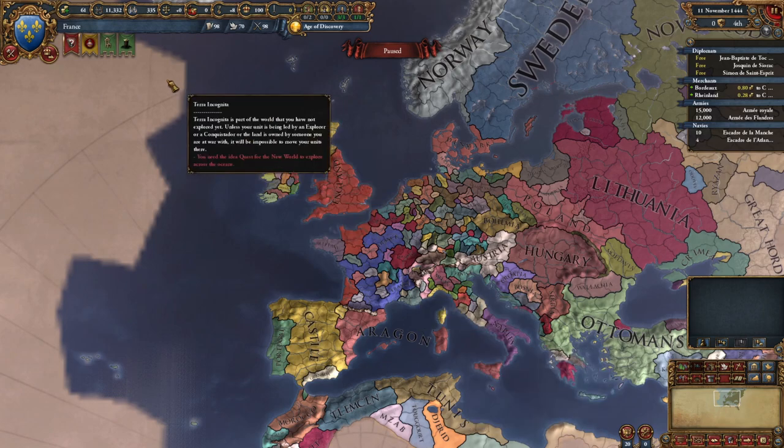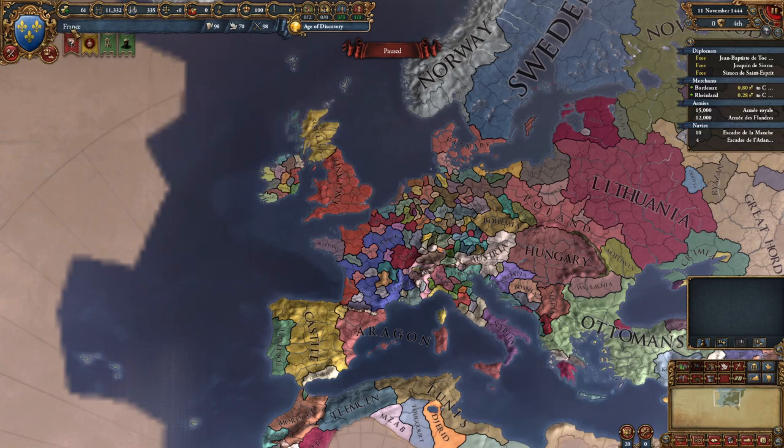We picked France. We are France - it says up here we have the French crest, and we will always be France. This is a real-time strategy game, but the game is paused right now. It is November 11th, 1444. We can think about what that means historically - we're about 50 years before Columbus sailing the ocean blue and discovering the new world.